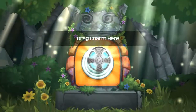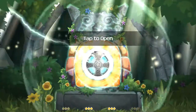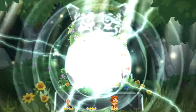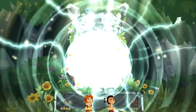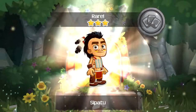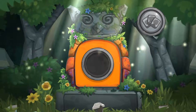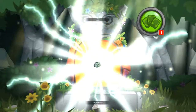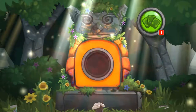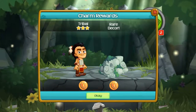I'll drag the charm here and I'll get a rare villager — seaweed rock for decor. Okay.